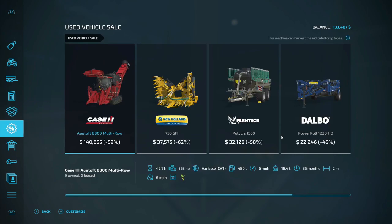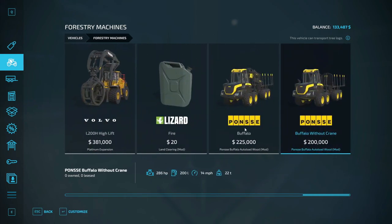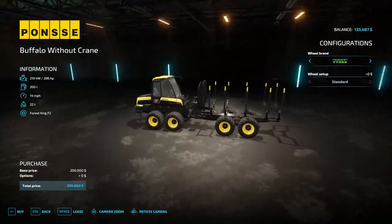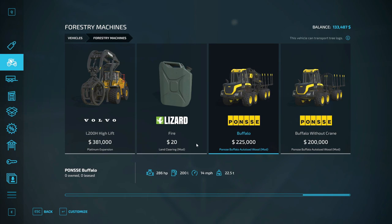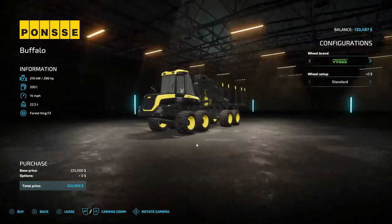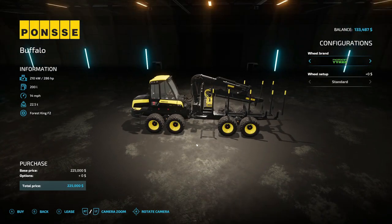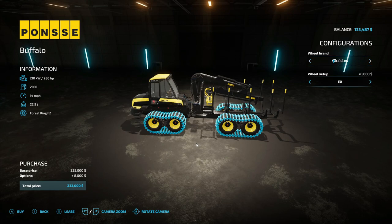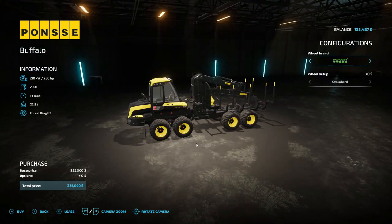I did check used vehicles and we don't have nothing in there for harvesting. That's a good price on that sugar cane harvester. We're going into forestry and going all the way over. Here's the Buffalo forwarder without a crane — it doesn't have a crane whatsoever but it's auto load at 200,000. Okay, this one here has the crane and it's auto load too. Some things you can't auto load probably.